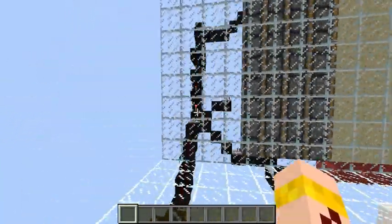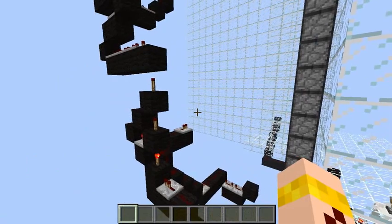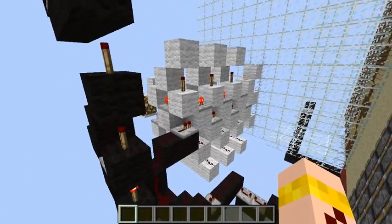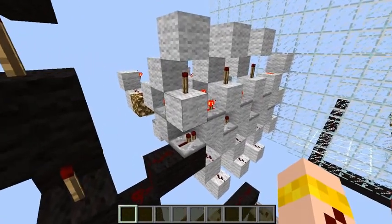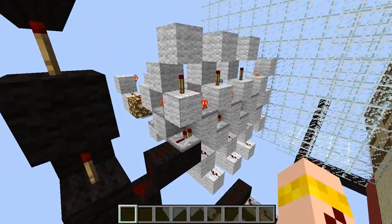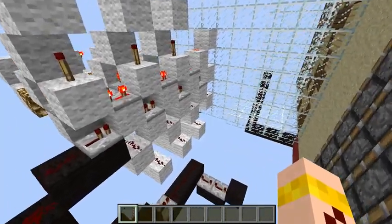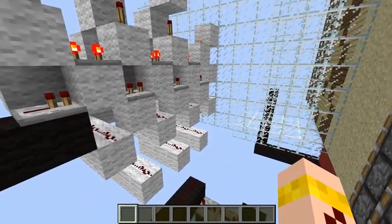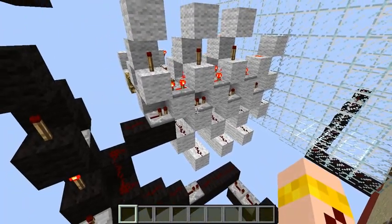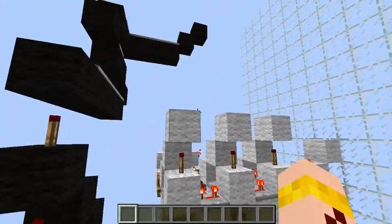So let's go on to the four piston extender which is the white circuit. Now the white circuit is the only one I have actually copied from somewhere, and namely it is a part of an infinitely expandable piston extender design by CodeCrafted. You can see that at this link over there.